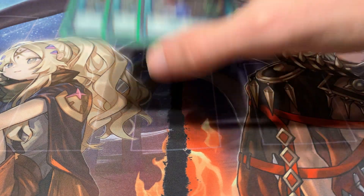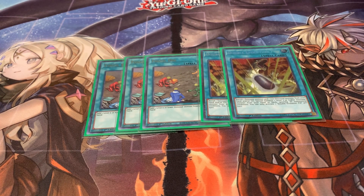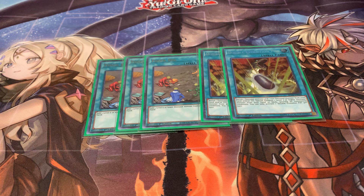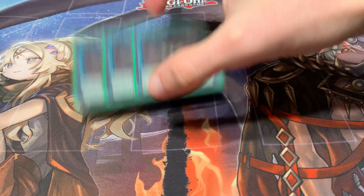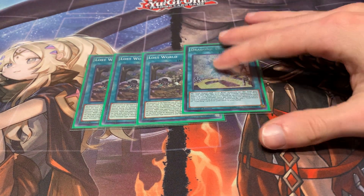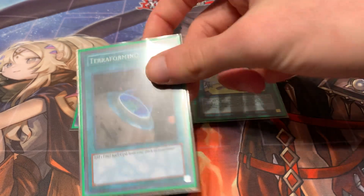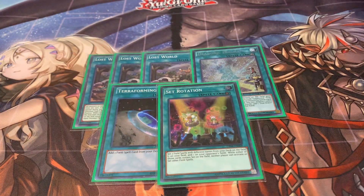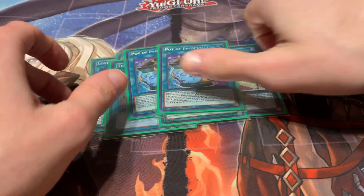For spells, for consistency, three Fossil Dig — this helps you see the babies and can get you to Misk and Ovi. No explanation needed. We still run the standard two Double Evolution Pill because this is still Dino. The different ratios don't really change the need to play more than one because you don't want to draw it — if you draw it it's just dead in hand. So you play two so that you can always resolve your Archasaur effect. Field Spells: three Lost World as per usual, plus the diagram for consistency in getting to Lithosagym. Supplement that with Terraforming and Set Rotation to increase consistency, and the last two cards are Prosperity so you can see all the combos and hands that you need.